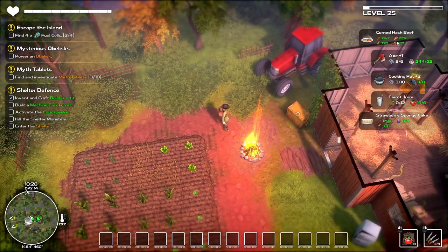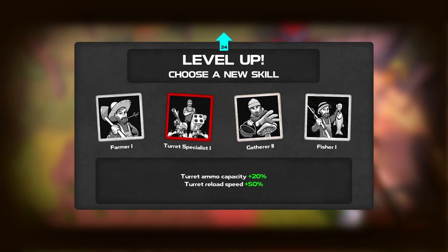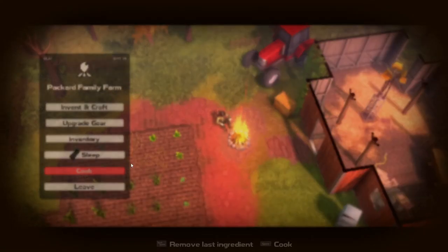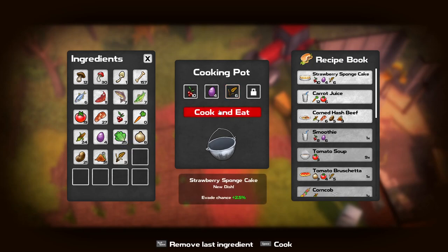Let's go to the campfire. We can't make that because we don't have enough for the cooking pot, but we can make the strawberry cake. And we got a level as well. Farmer, gatherer, fishing — I think I'm going to go with the gatherer. I've still not made a turret yet, that's something I need to do. There was one of those shelters that needed turrets. Let's go with the gatherer and then we'll cook. We're going to make the strawberry cakes — we need ten of those. Strawberry sponge cake, and we need four of those and six of those. Evade chance 2.5% — that's pretty good, I'll take that.